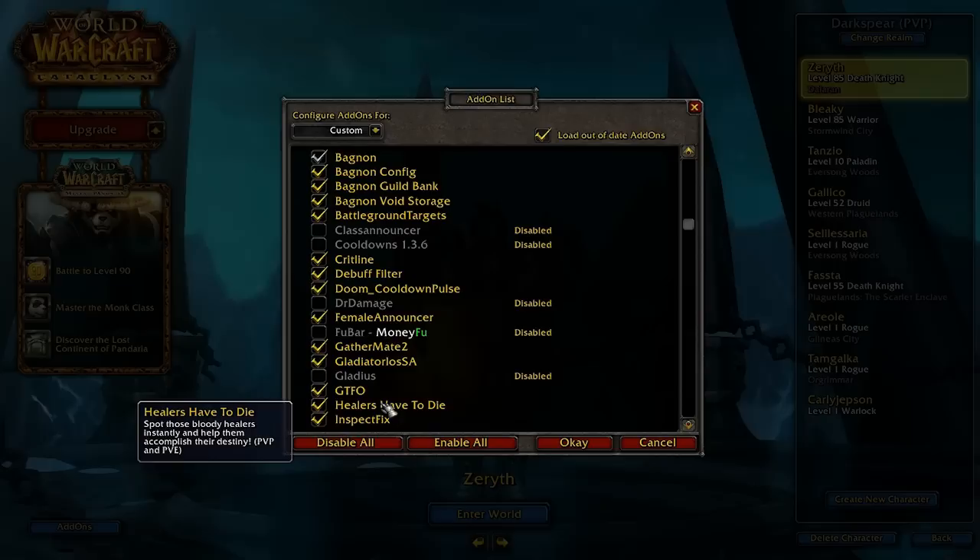This one is called Healers Have to Die. Every time you mouse over a healer, it will make a sound — it'll go bing — and tell you that you're on a healer and you have to kill it.